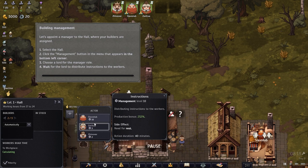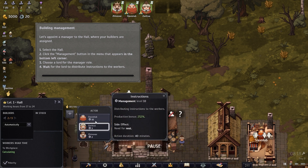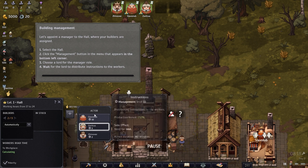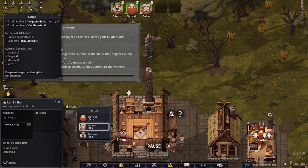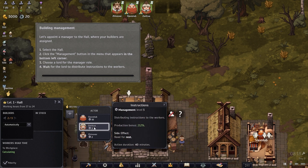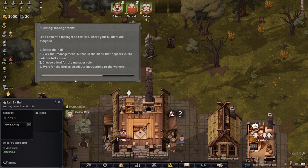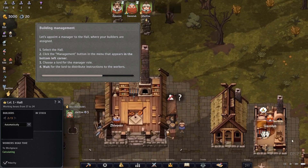The tutorial is asking me to select a specific Lord because their management level is way higher and production would be much higher. I'm just going to pick — it won't let me pick the other one though. Okay, waiting for the Lord to distribute instructions to the workers.